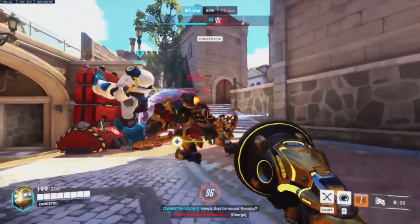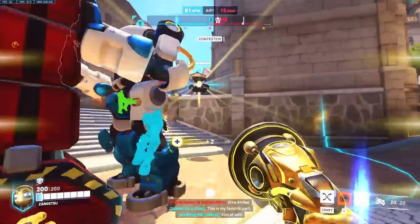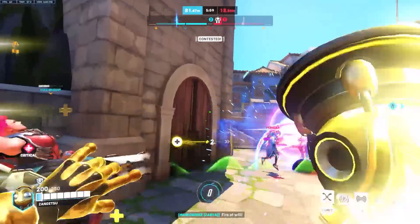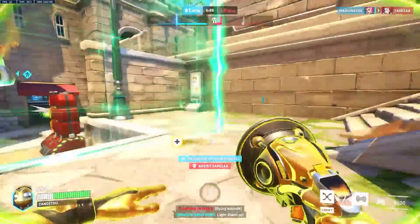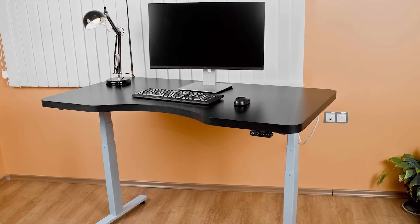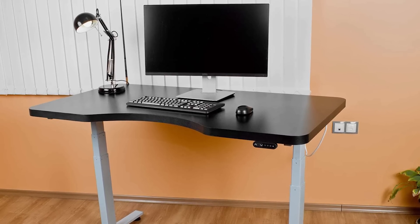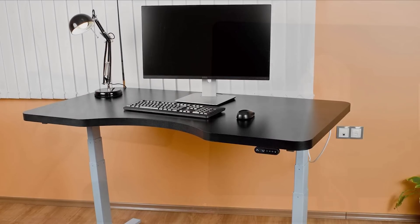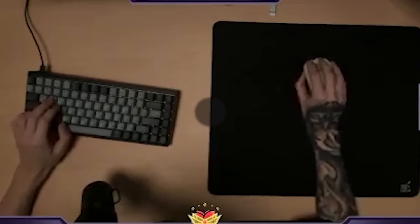My next tip is to remove any physical barriers that might be hindering your success. It'll be difficult to climb if your ping is always spiking or if your frames keep dropping during a teamfight. While not possible for everyone, some changes to your network or adjustments to in-game settings might help boost your performance. And make sure other things like the height of your desk or chair, or the space on your desk for your mouse and mousepad, aren't making you uncomfortable. Top level players are always checking up on these things to make sure there's nothing holding them back from playing consistently.